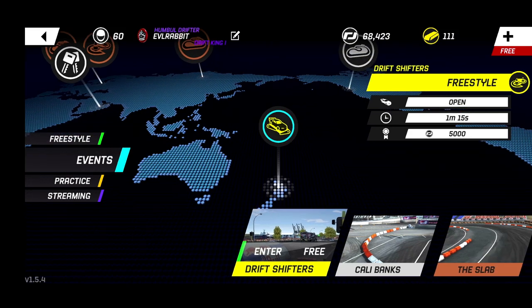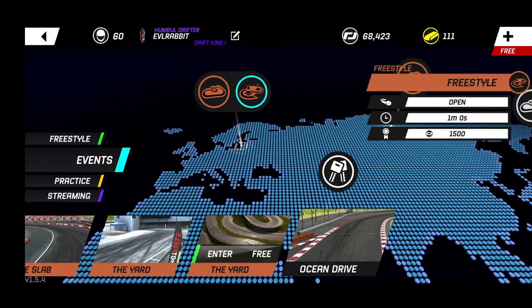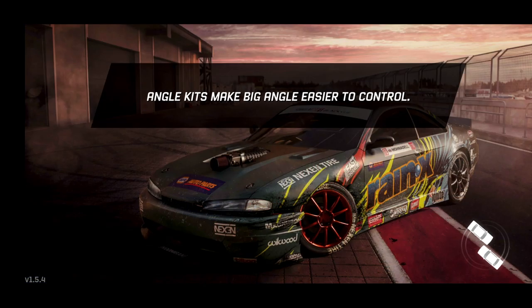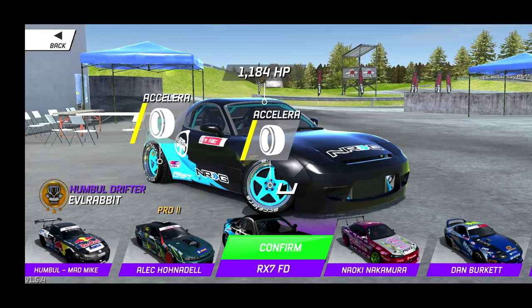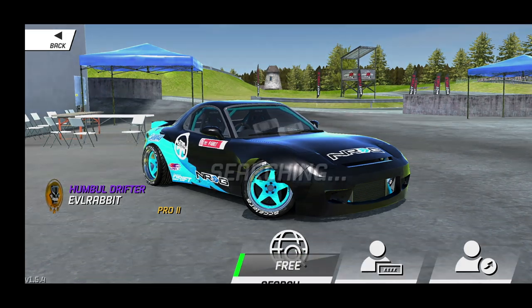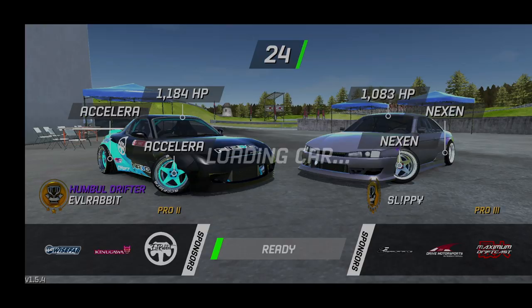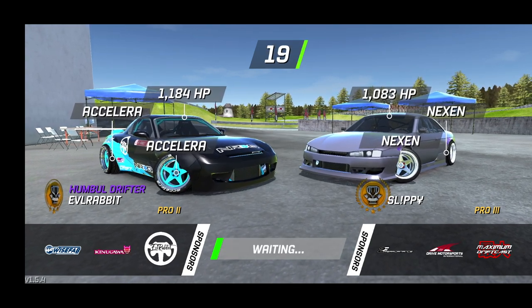Heading back to see what other tracks are available — we've got the Slab and the Jump. Let's take the FD to the Jump Drift track. If you guys like this content make sure you follow me on Instagram and Twitter. There's a nice S14 rocking the same wheels as me — five spoke deep dish, poking out the fenders a bit.